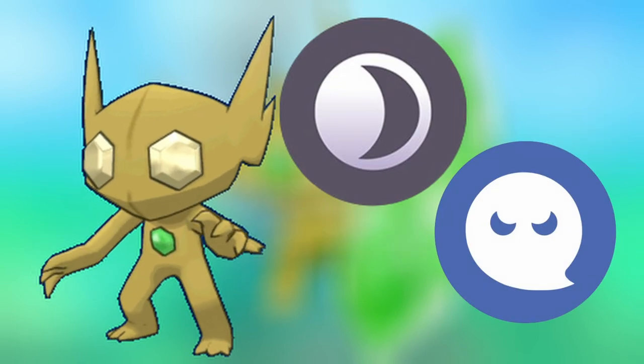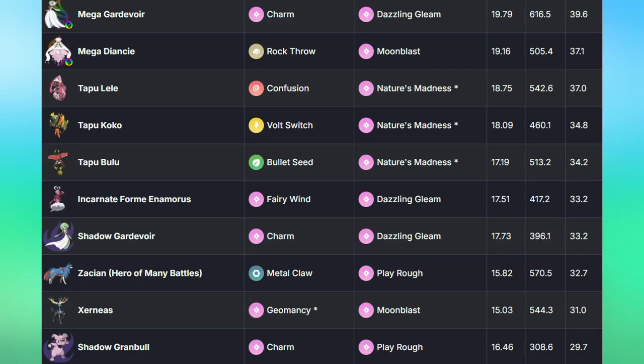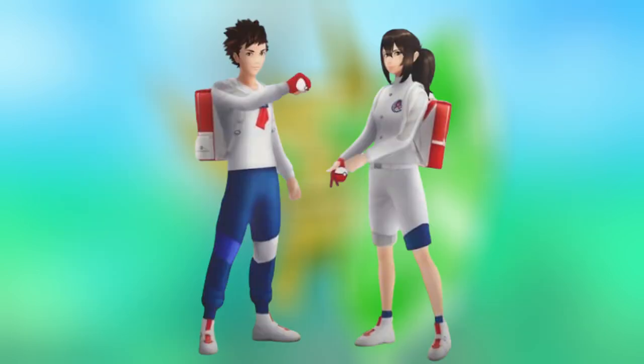Mega Sableye is a Dark and Ghost type raid boss with a weakness to Fairy type moves. Use a powerful Fairy type Pokémon to counter it effectively. A team of 2 to 5 trainers with strong, high-level Fairy type Pokémon can easily defeat Mega Sableye regardless of weather conditions. If you are a low-level trainer or have low-level counters, consider joining a group to increase your Pokémon's power.